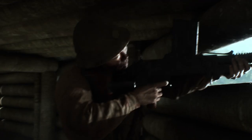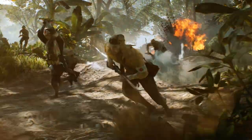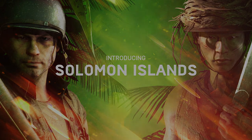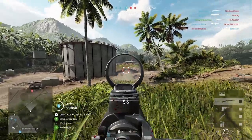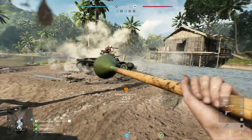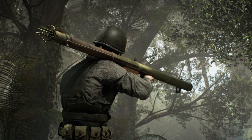Game modes at launch will include Breakthrough, Conquest, Squad Conquest, and Team Deathmatch. As for new weapons and gadgets, we're getting three new guns and two new gadgets. Support gets the Type 11 LMG and the Model 37 shotgun, while the Assault class gets the M2 Carbine. As for gadgets, we're getting the Lunge Mine for both Assault and Support, as well as the M1A1 Bazooka.